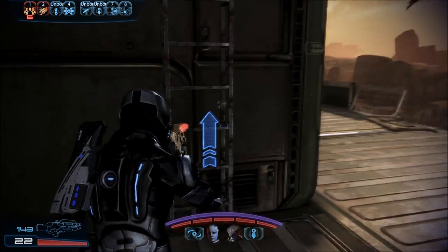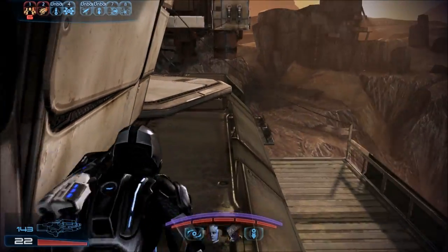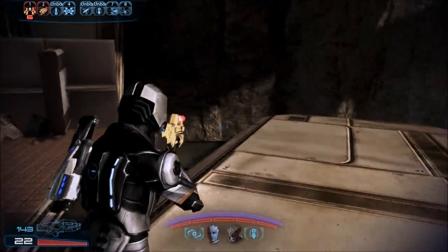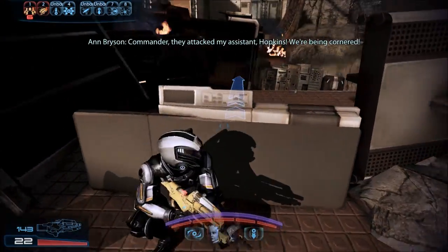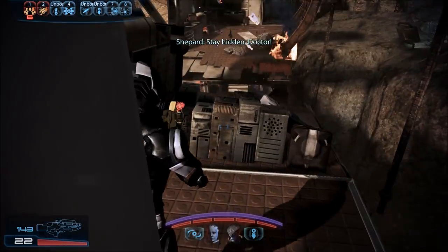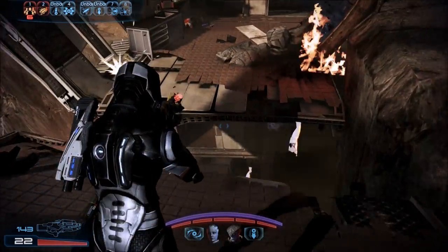Seems like we're going back — find another way to where we were. Up here. You guys with me, right? We can make it through here. Commander, they attacked my assistant Hopkins — we're being cornered!